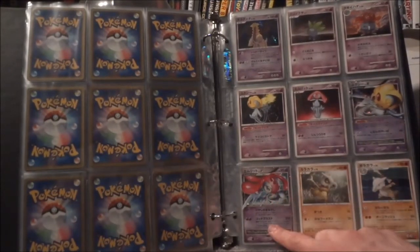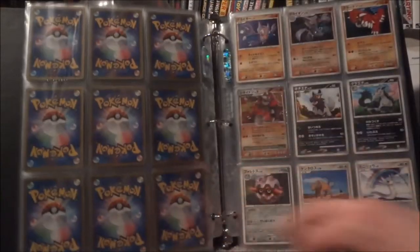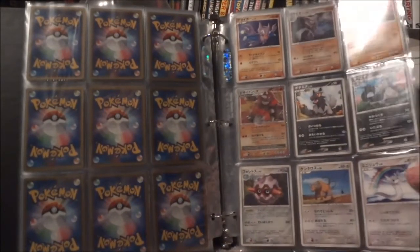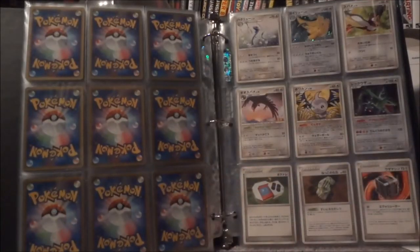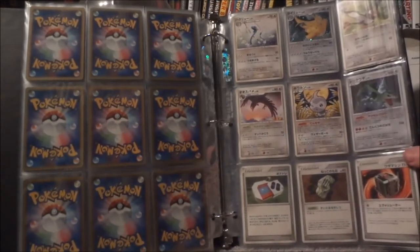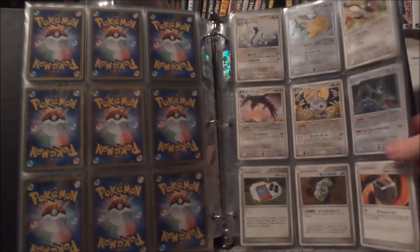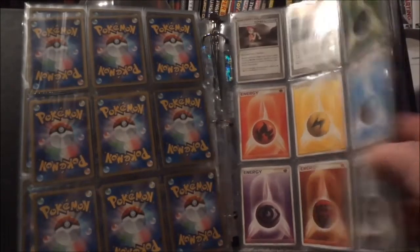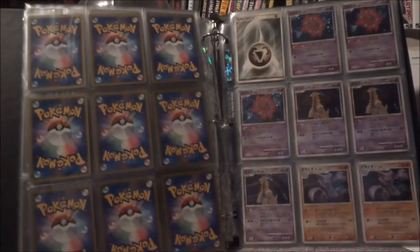There's the Uxie Level X that I was able to trade for, and the Mesprit Level X that I pulled, and here's the Rhyperior Level X right there, accompanied by some awesome cards all around — especially that Rayquaza, gotta love that card — and the Dragonite too. There's some energy cards and that's gonna do it, so thank you guys very much for watching.